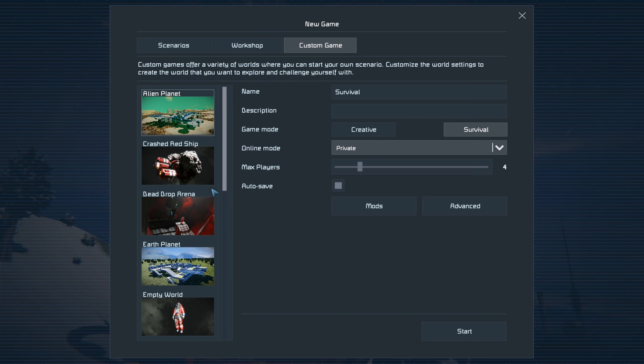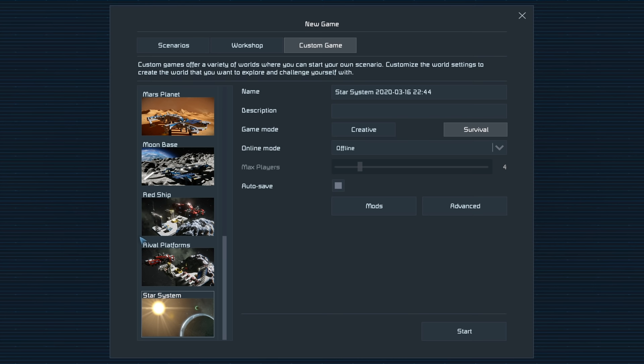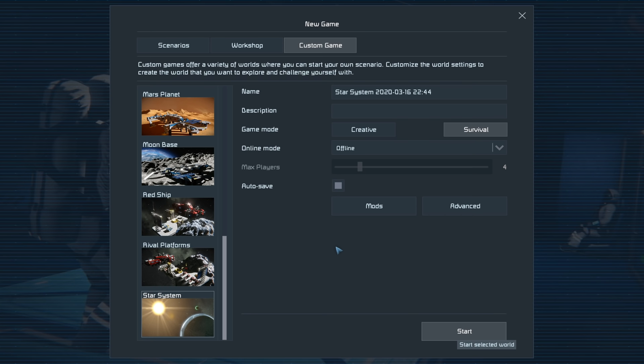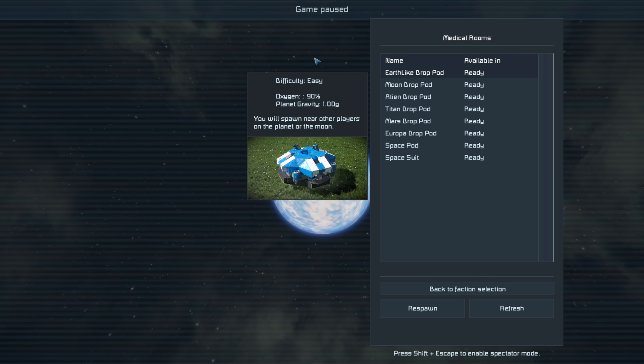We're gonna concentrate specifically on the new player in this series, so I'll be explaining everything as I go. Scroll down to Star System - I recommend new players start there. It's probably the one that's gonna get you most familiar with the game. It doesn't give you everything in the beginning, which is why we're doing it this way. Hit start to get the game going. When you load in for the first time you'll come up to the medical room screen, and we're gonna choose the Earth-like drop pod.